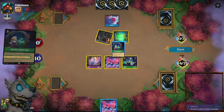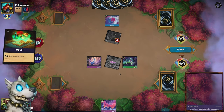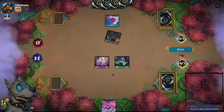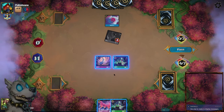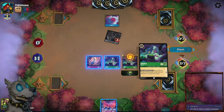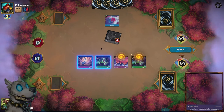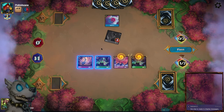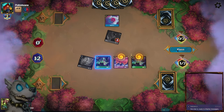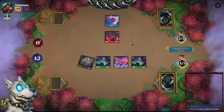Let's Mother Knows Best — do it on the Jafar. I should have actually quested and drawn. Yeah, let's draw with this. I'll play these two. Do I trade the Merlin? I think I just quest with the Merlin and not quest with Ursula. Scar will probably trade into the Merlin anyway.